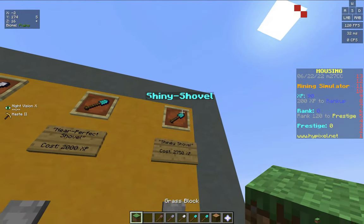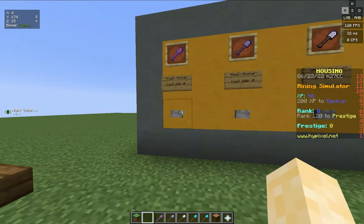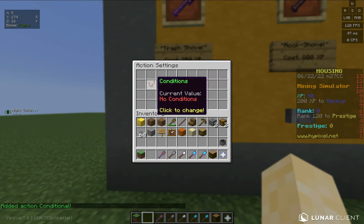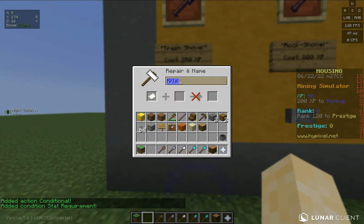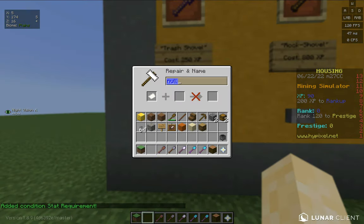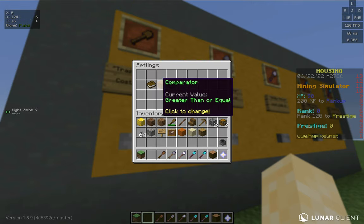Now you don't need to update the item frame. To get the item, sneak click the action button, add action, and click conditional. For conditions, add condition stat requirement, and do whatever your currency is — mine's XP — and if it's greater than or equal to whatever your amount is, mine's 250. If yours is 1000, do not add commas, just leave them out.